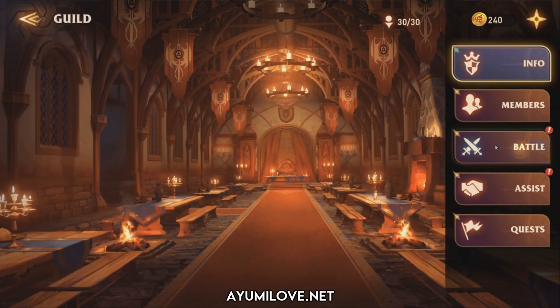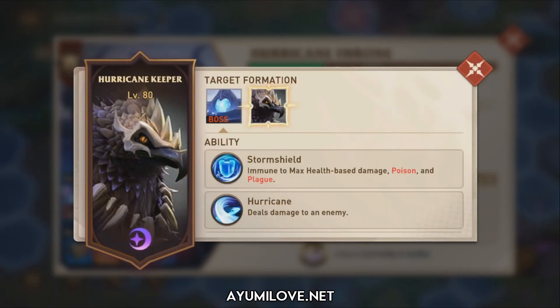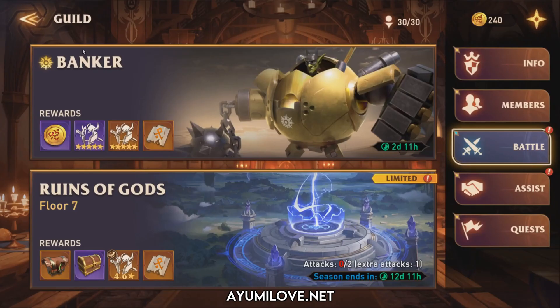Only use this strategy once the 2 birds — called the Hurricane Keepers — are defeated. As you notice, this boss has an ability called Grand Stormheart: at the start of the battle, if allies are present, his defense is increased by 100% and his health cannot drop below 50%. So take down the Hurricane Keepers first before taking on the Hurricane Ruler boss.